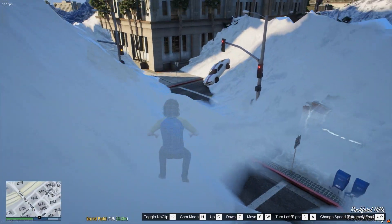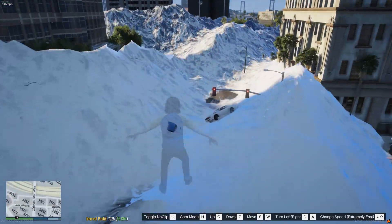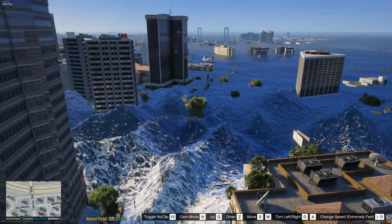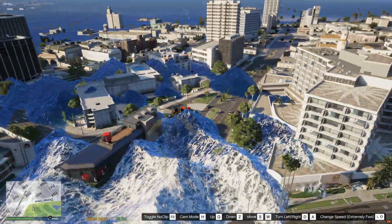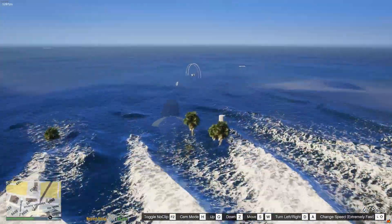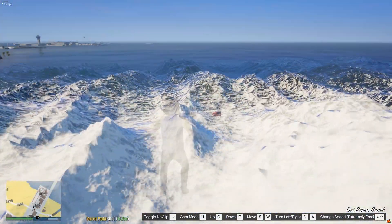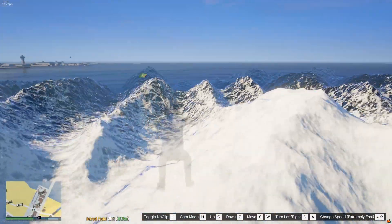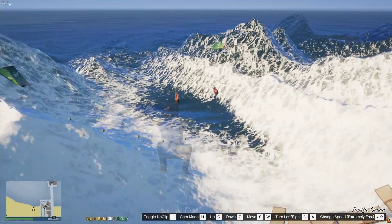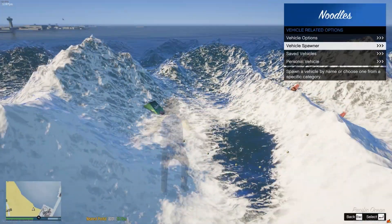Obviously the NPCs react as you get close to them — that's a OneSync thing. If it looks like NPCs are literally just driving through the water and they only start reacting when you get close, that's because of OneSync; there's nothing you can do about that. Hopefully this helps you run an end-of-the-world tsunami event. There's the Ferris wheel looking out over everything. If you have graphics problems you probably don't want to run this because it's going to be kind of ridiculous.